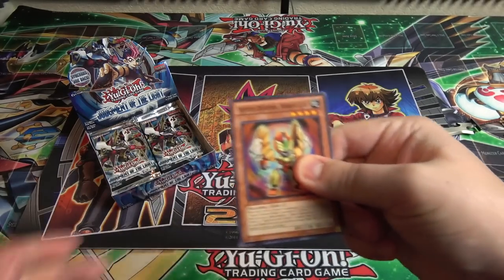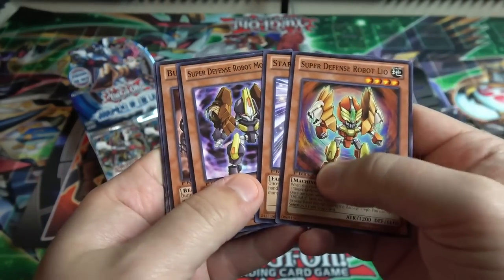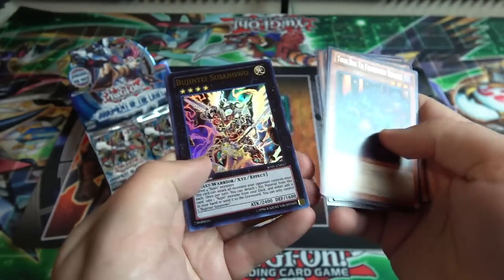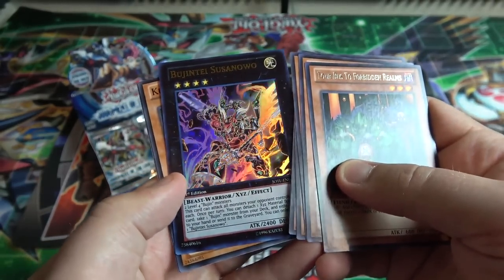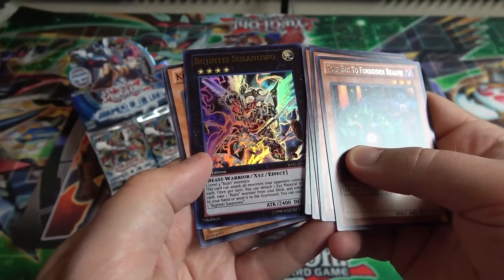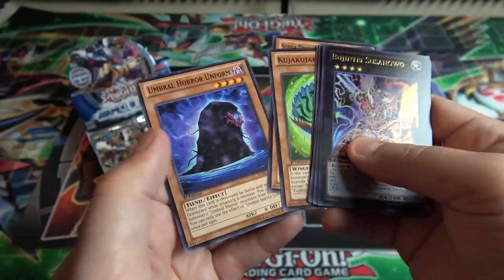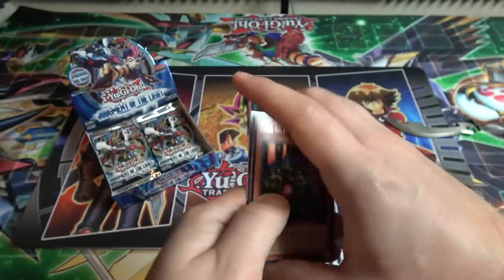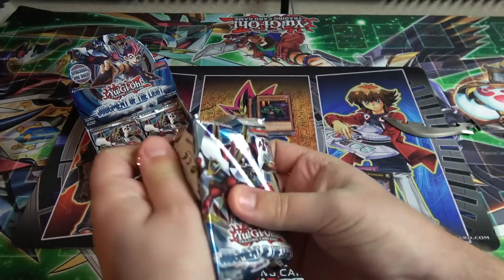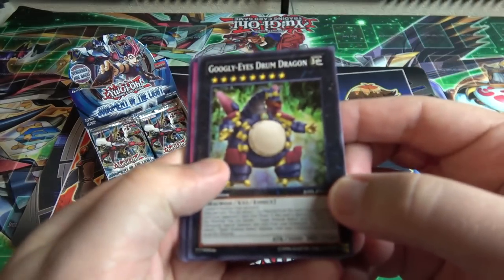At least we already got a super rare. We have Tourbust Two Forbidden Realms rare, and Bugente Susano for an ultra rare — now that looks awesome. I always thought he had a really cool design, kind of even looks like a Digimon or something. First edition as well. I think he's also an ultimate rare in this set — I'd love to get one as an ultimate rare. Also I think Utopia Victory is also an ultimate rare, so that's another one I wouldn't mind seeing.